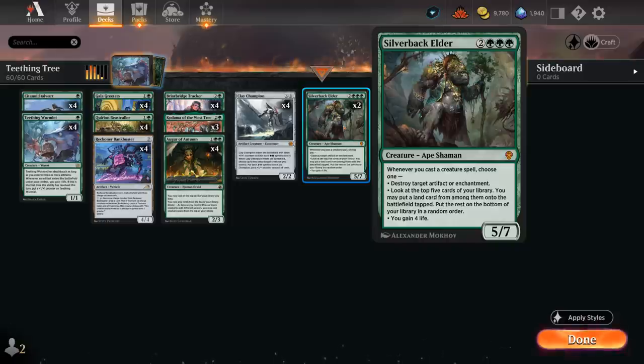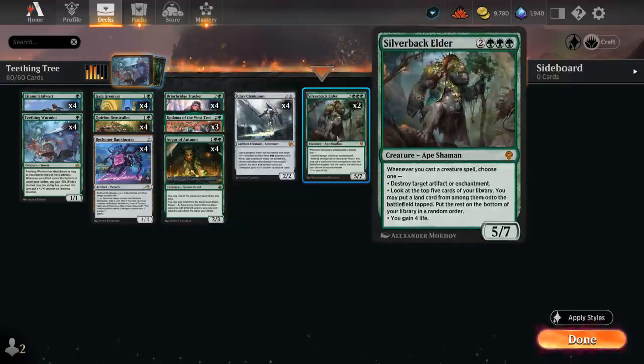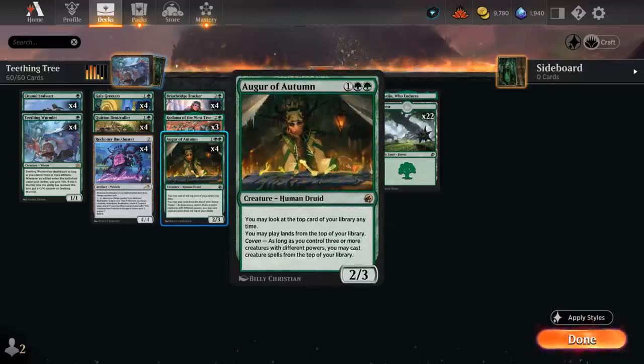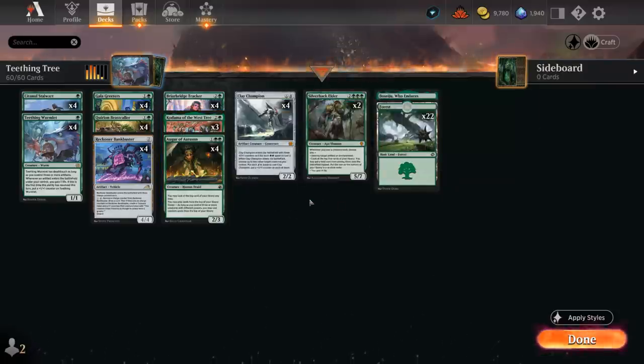Topping off our curve, we have two copies of Silverback Elder, which works very nicely with the Augur of Autumn game plan — whenever we cast a creature spell we can either destroy an artifact or enchantment, look at the top five cards to find a land and put it in play tapped, or gain four life. This is great for stabilizing against red aggressive decks. It's also great with Defiler of Vigor, though I'm keeping the curve low since we only have 23 lands and want to focus on explosive starts.